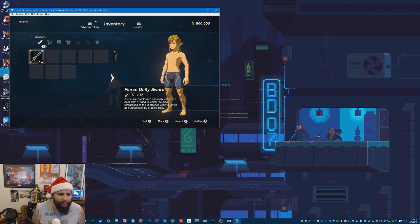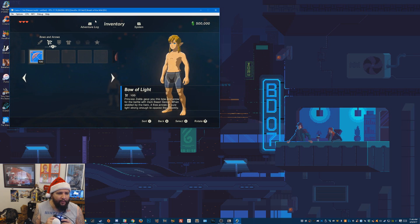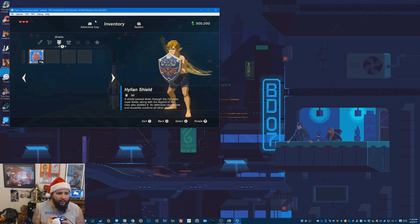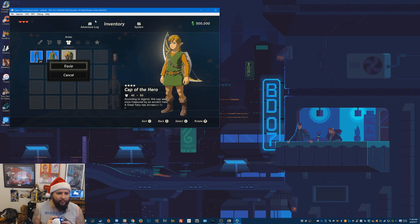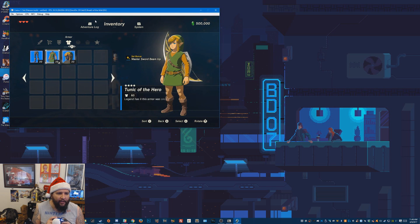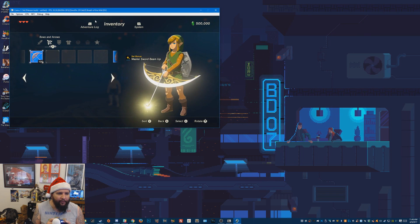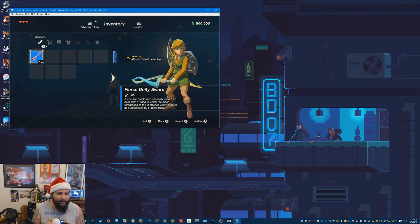I'm just going to jump into the items inventory. Hey, there's my sword — it's blinking red, crazy. There's my bow. I've got to get used to my PlayStation controls. Let's equip that, equip that, we'll equip this stuff.